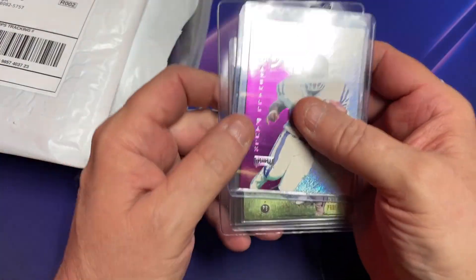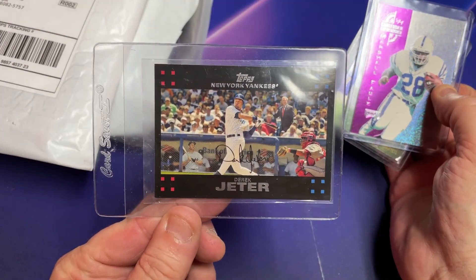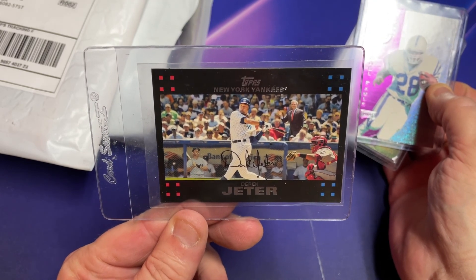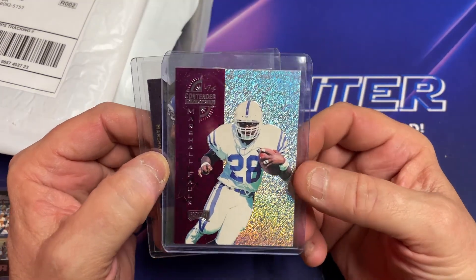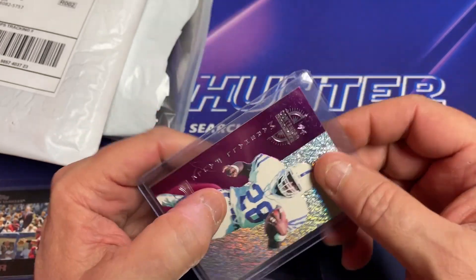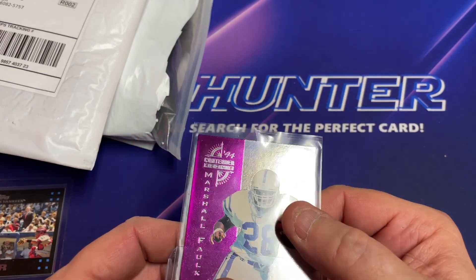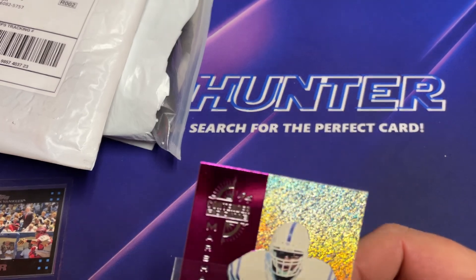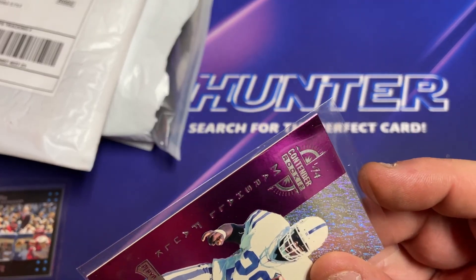We got a couple of Marshall Falk rookies. We got the Derek Jeter — now, they're calling this an error card, but you think it's an error that they put those two other guys on this card? I don't think so. We got a 2014 Playoff Contenders Rookie — this is a beautiful card. The corners are really nice. So that's going to be going out in the next PSA order.